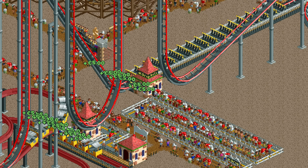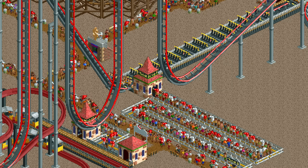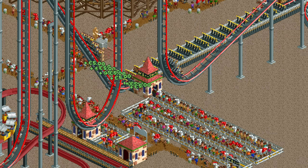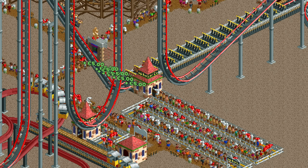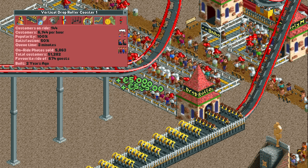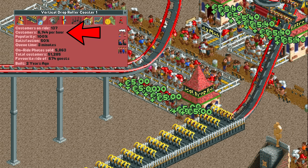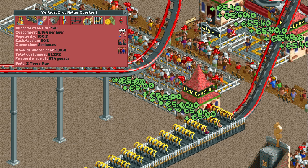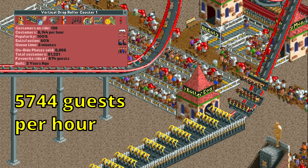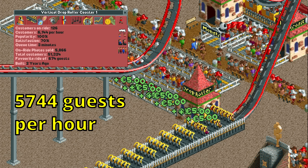Here is another vertical drop coaster very similar to the previous one — same train, same entrance position, same queue line length — and the boarding process looks no different. Yet somehow this coaster manages a much higher throughput. Whereas the previous coaster got just over 5000 per hour, this one sometimes gets above 6000. The average over the test period is 5744 guests per hour, which is 12.8% more than the previously seemingly optimized coaster.